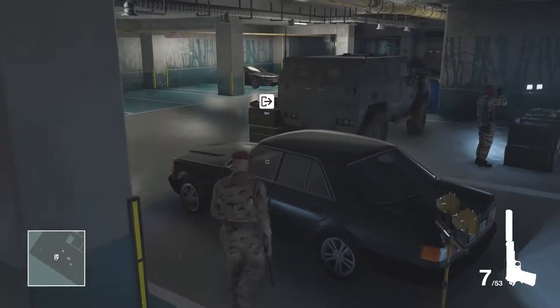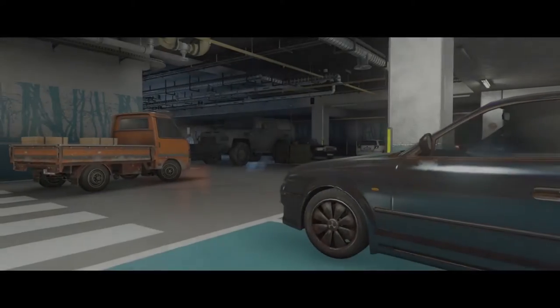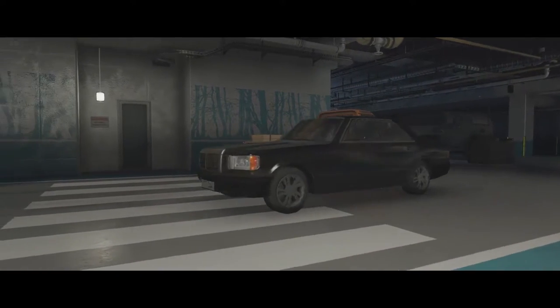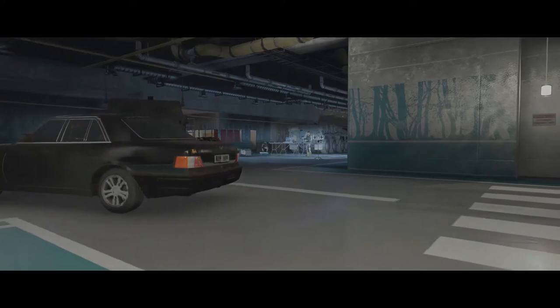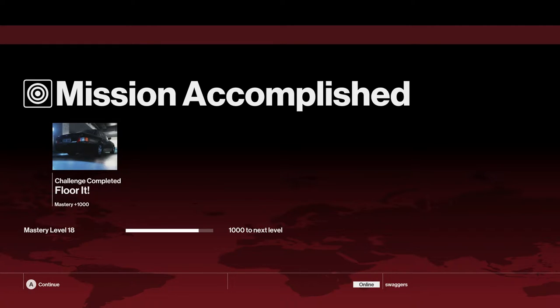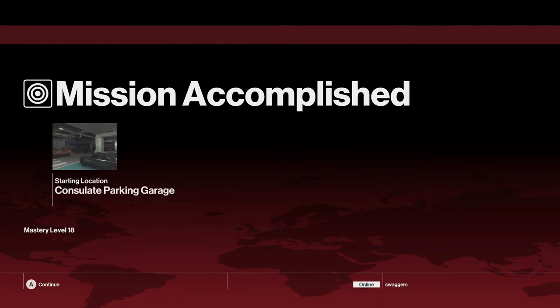So kind of a double whammy here — we're going to complete a challenge and also get an unlock. Just showing those screens popping up here in a second. Mission accomplished, floor it. And there — the consulate parking garage is now a starting location.